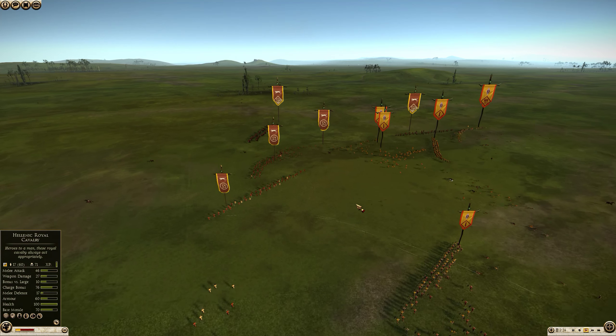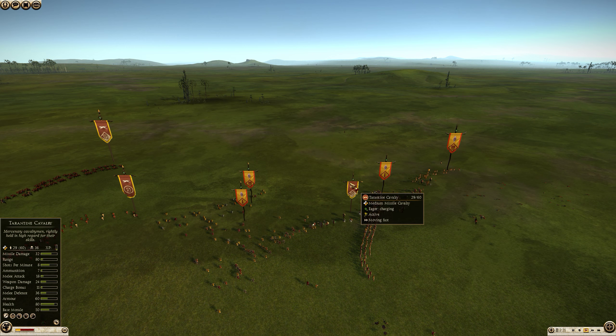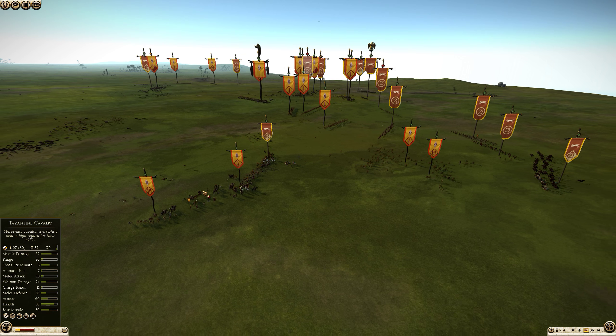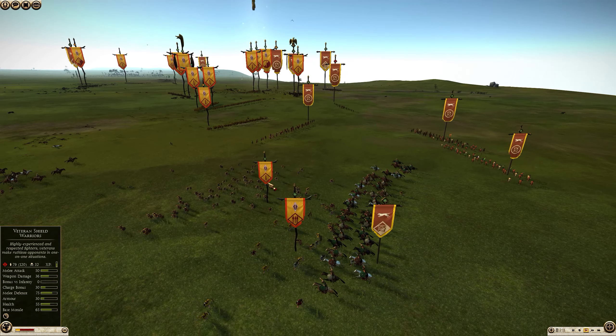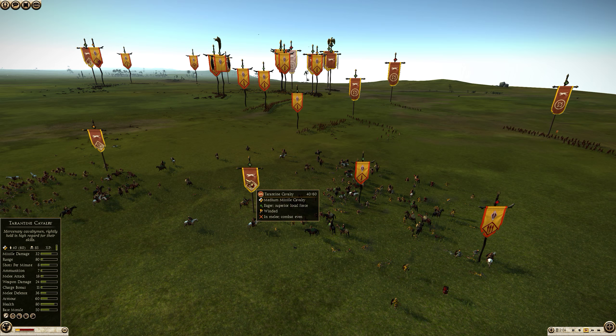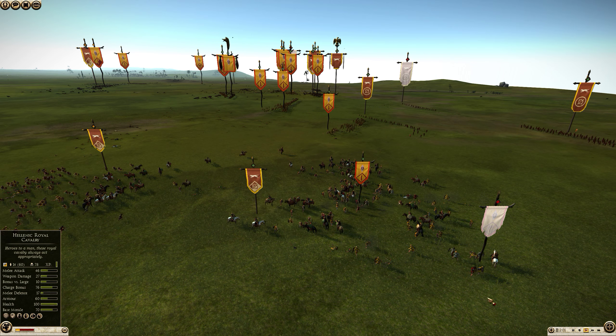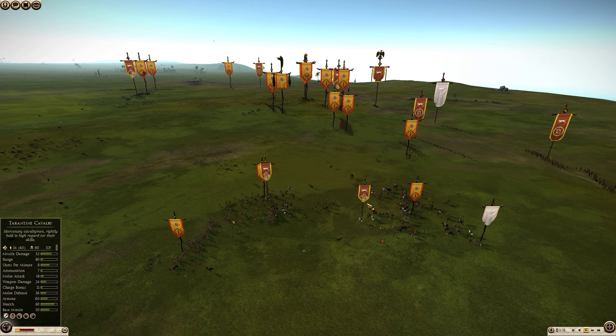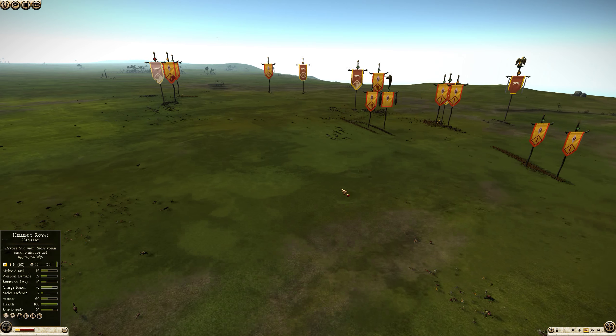The Skirmish build is quickly getting destroyed. Tarantines are desperately trying to stop the Lusitani advance, charging into Scutari Spears and Veteran Shield Warriors. Although they are able to knock down some of them, Tarantine Cavalry is horrible in melee. Looking at their stats: they have 18 melee attack, 24 weapon damage, and an 11 charge bonus. The only thing good about Tarantine Cavalry is 60 armor — other than that they are good at countering Elephants, but they are not comparable to Raiding Horse or Galatian Raiders.